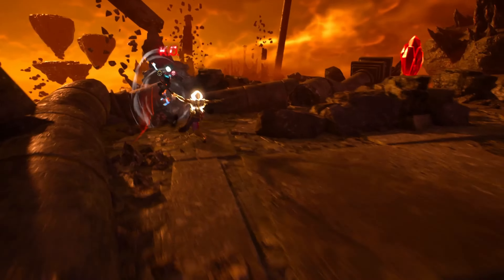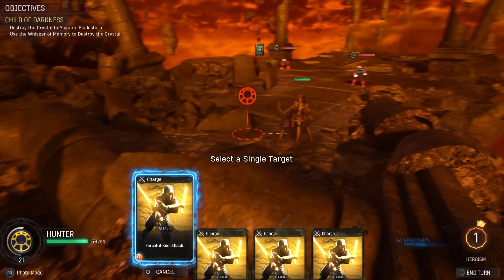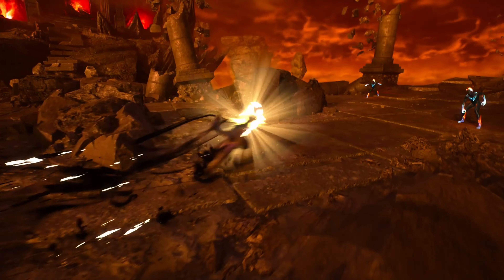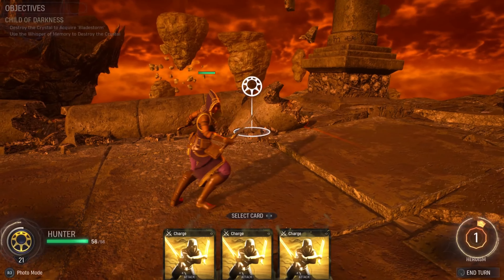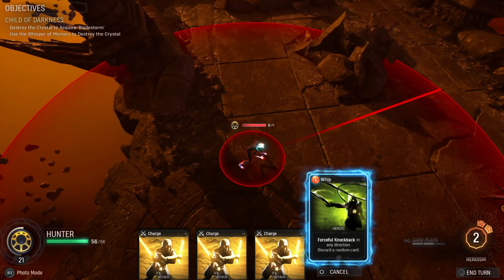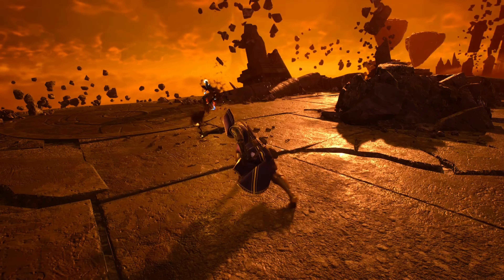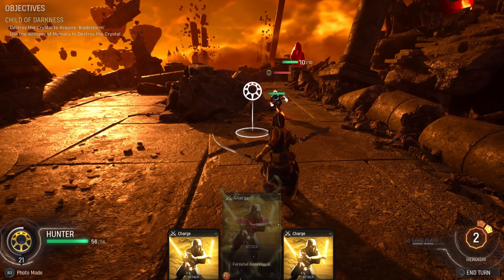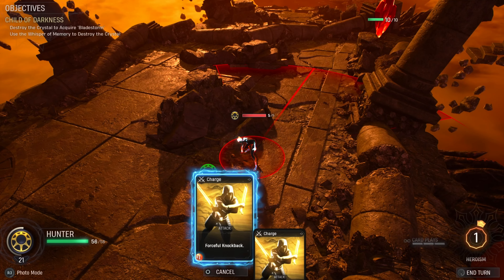First thing you've got to do is acquire another card, because this whip card over here is going to discard one, and you're not going to be left with much. If you go after him first, you'll have a total of two cards, then you'll use the whip card and you're going to have one charge card. You need two charges — see how it discards one? Now you've got two, and those two charges are going to get you to that crystal over there.